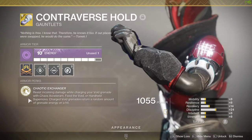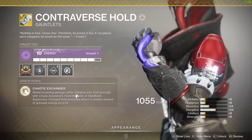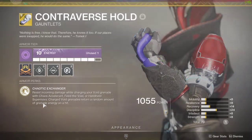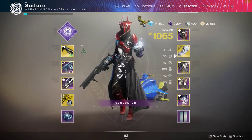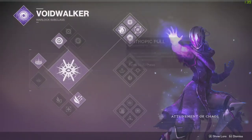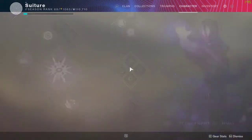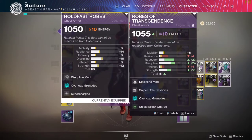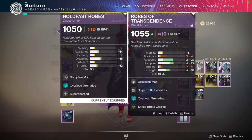The controversial exotic I'm running resists incoming damage while you recharge your grenade, and the grenade returns a random amount of grenade energy. I've noticed it gives at least 50% with top tree vortex, which is what we're going to be using. I'm currently experimenting between two chest pieces — either Supercharged or Shield Break Charge.